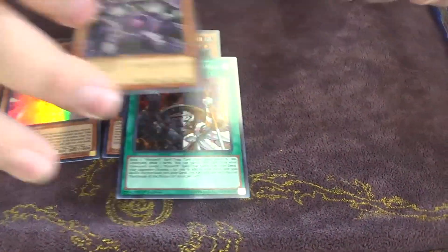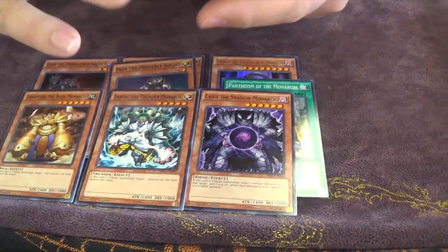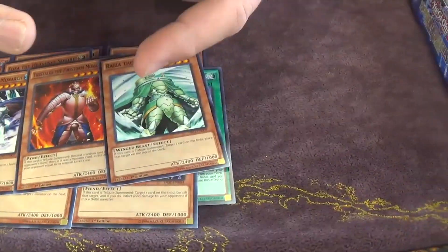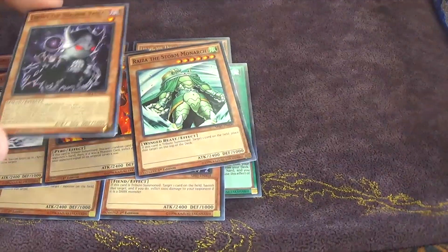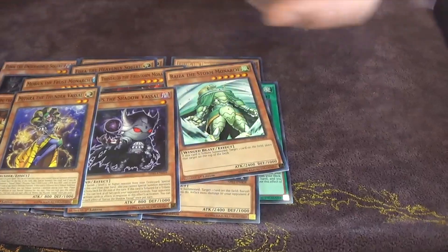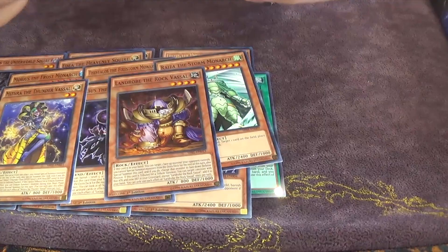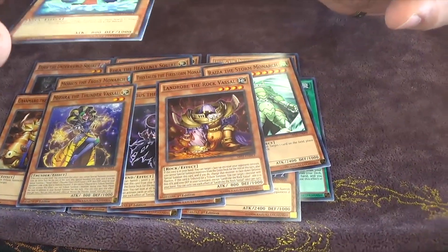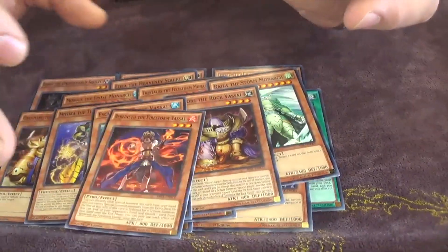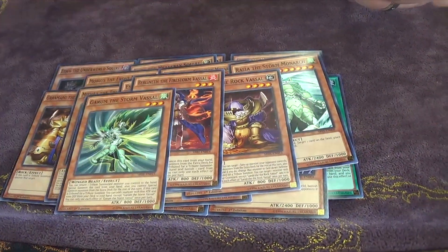We get Caius as a common. We get Grand Marg, Mobius, Theotellus, Ryza. We get Lucius the Shadow Vessel, Maritha the Thunder Vessel, Land Robe, Rock Vessel — a bunch of different stuff. Isher the Frost Vessel, Relent the Firestorm Vessel, Germ the Storm Vessel.